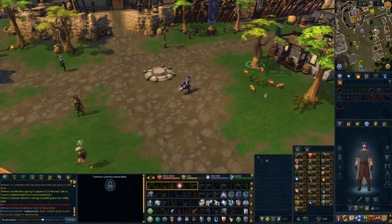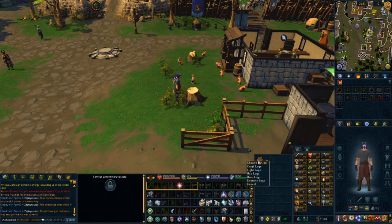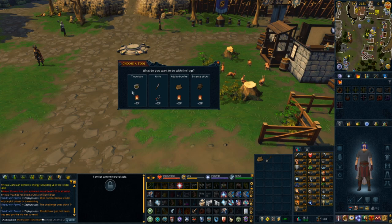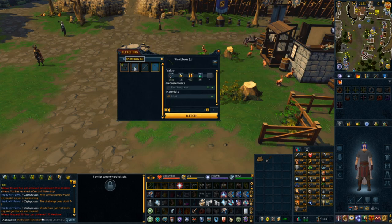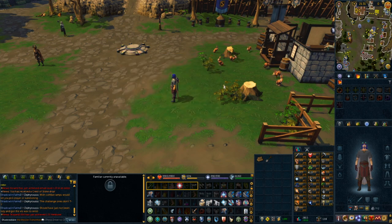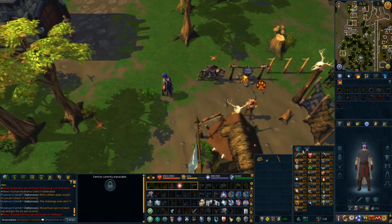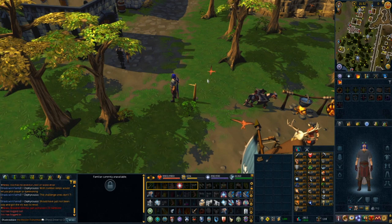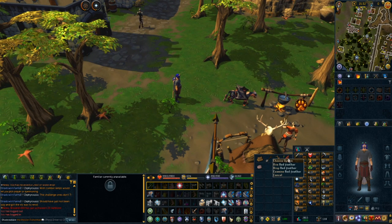You can see I got a little bit of woodcutting experience as well as got some logs. With those logs you can go ahead and light them into a fire, or craft them into other things using a tinderbox, a knife to fletch, or even make incense sticks, arrow shafts, or short bows. For hunter, I went ahead and bought a bird snare — there are a couple of crimson swifts flying around. I lay down the bird snare, wait for a bird to land, and there we go — we caught a bird. It'll provide you with meat that you can cook, or feathers to put on arrow shafts or use for fishing.